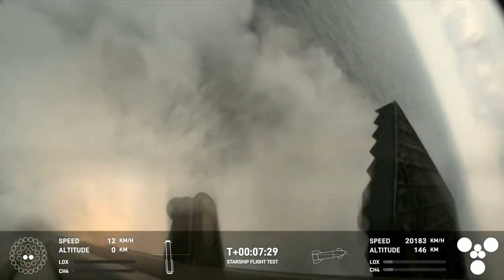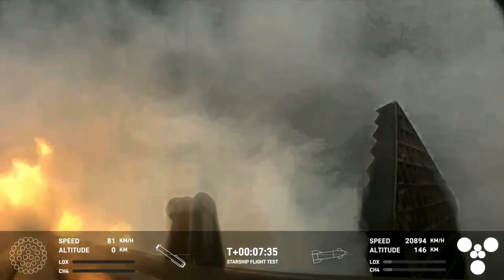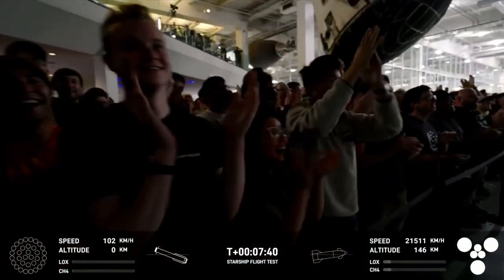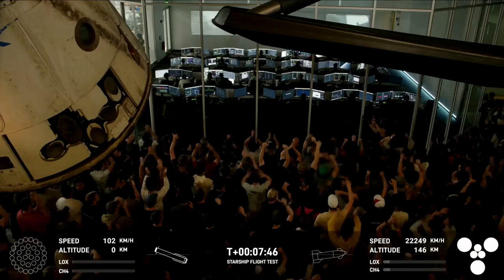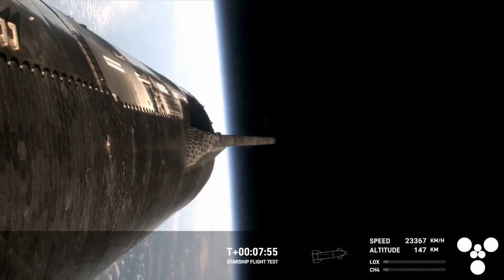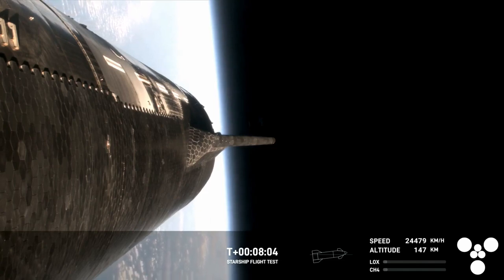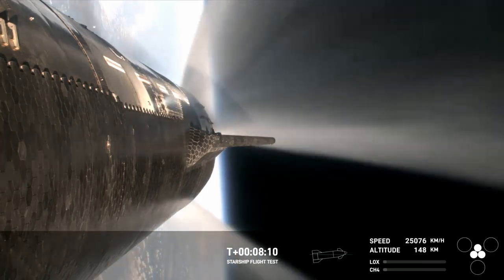We have splashdown! What an incredible sight. Congratulations to the SpaceX team. The ship has entered terminal guidance. That was absolutely incredible — the first successful splashdown of the Super Heavy booster. Loved seeing it tip over into the water before losing that footage. The next milestone is coming up in under a minute: the ship is going to shut off its Raptor engines.